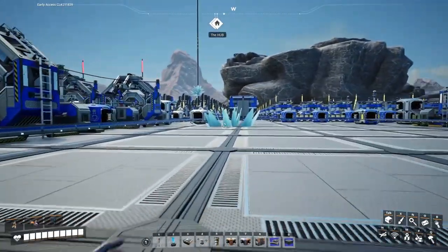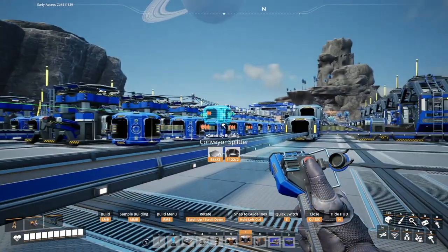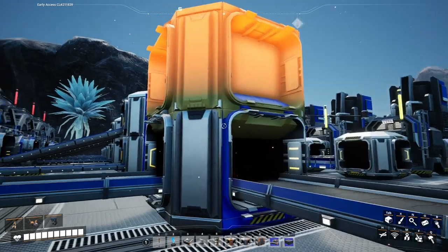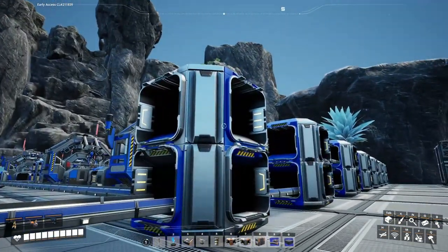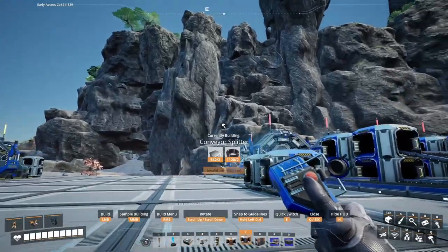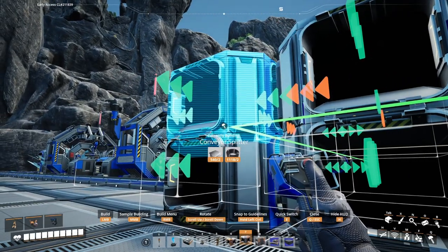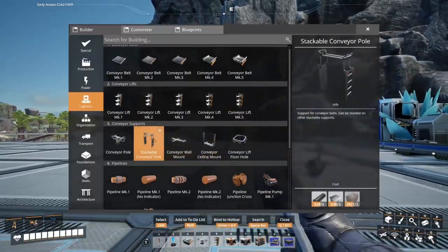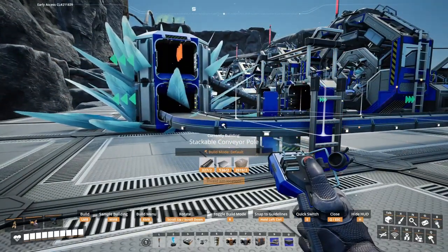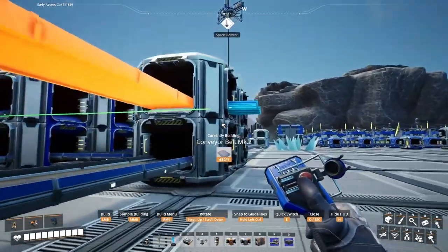Copper sheets and stators — now we've got to belt in the stators. Can we bring it in up and over that? No, we'll bring it in from that angle. We'll bring the stators in on this side, split off, and set that up again. We'll put the splitter there and there, with a stackable conveyor pole and mark 2 belts. Let's get back up here and connect that.